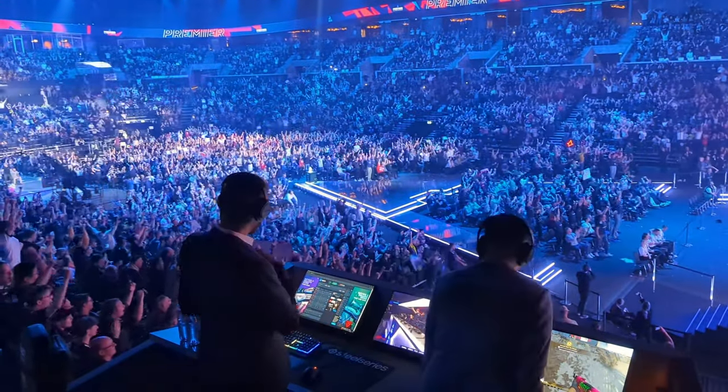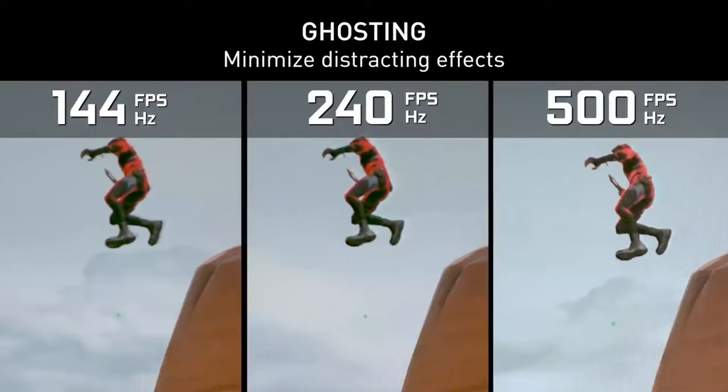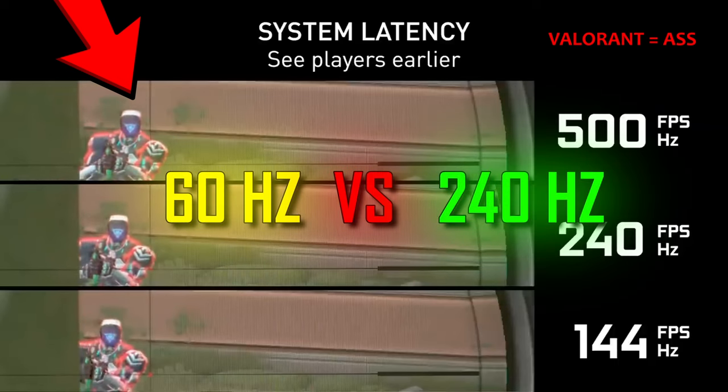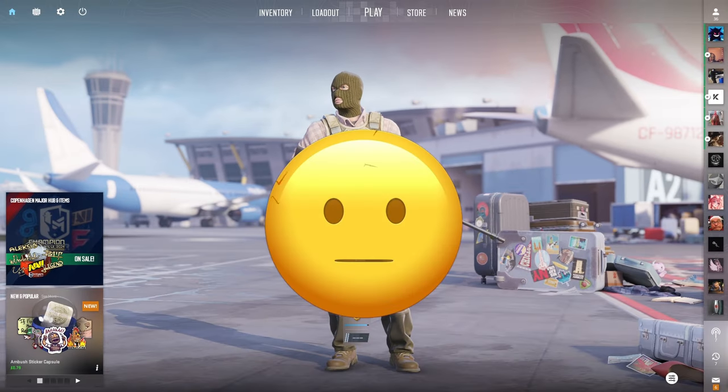Every single pro player competing at a very high level is either using a 240hz monitor or even higher. This is because not only do you have less latency and input lag, but your gameplay is much smoother and cleaner. Playing on 60hz vs 240hz is like playing CS with one hand and one eye — that's how insane the difference is.